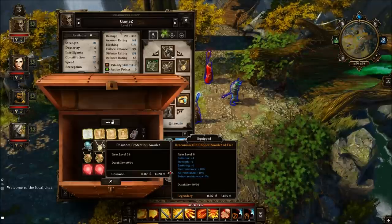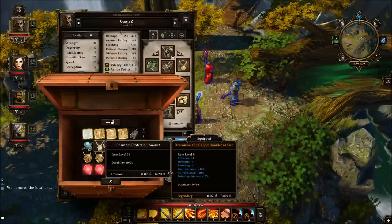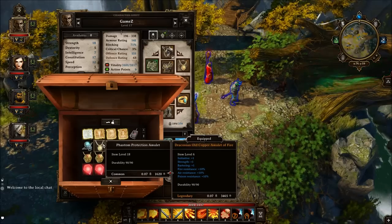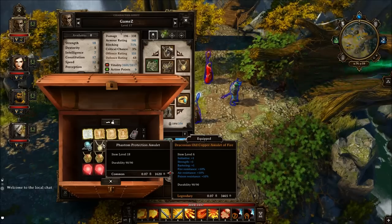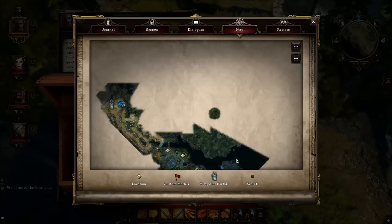Hello guys and welcome. This is going to be a quick achievement guide on Feeble Screams from Forest Unknown. All you need to do is obtain a phantom protection amulet, which can be found down